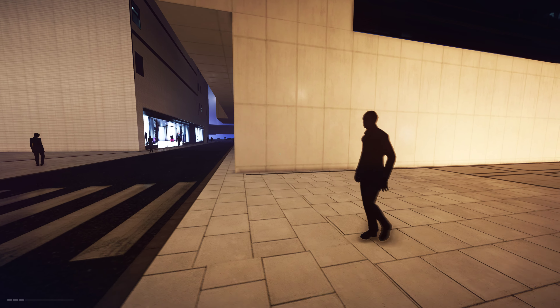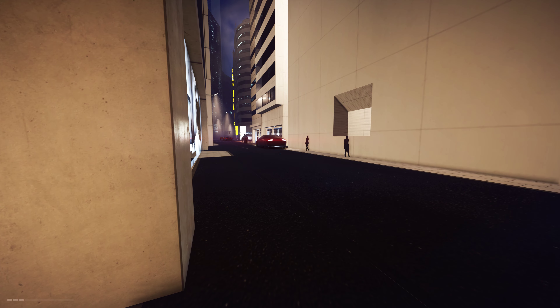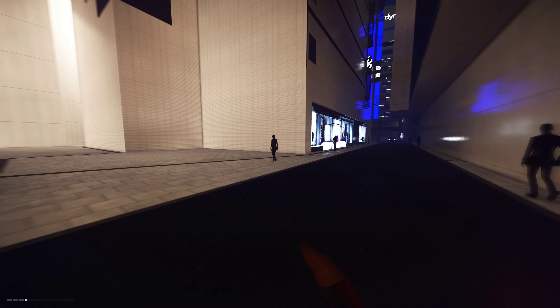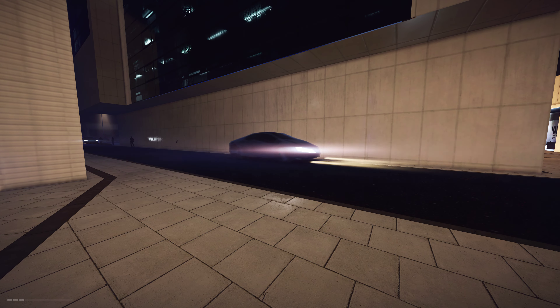As you can see, some things don't look quite right — a character just walked through a building. All these character models are very standard and generic, just like placeholder models. If you go up to them in the dark, they look kind of creepy.